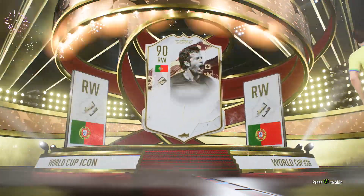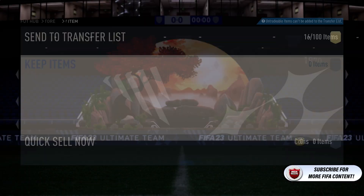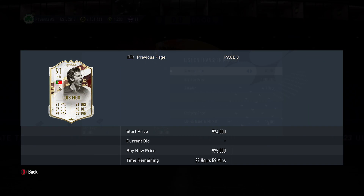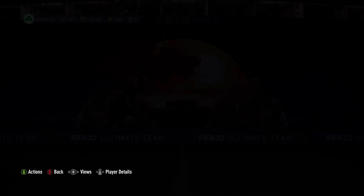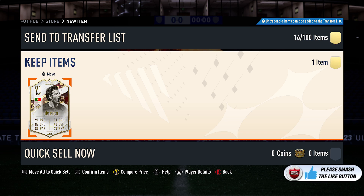Portugal... oh, I was hoping for a centre forward just there. Figo! I think he's a good card, but I'm not sure if I'll actually use him. I thought I was getting Eusebio for a second, but Figo on the market — it actually costs a lot more than I thought. That is my first decent one in absolutely ages.